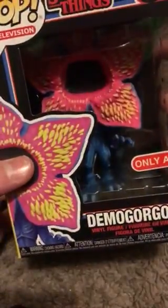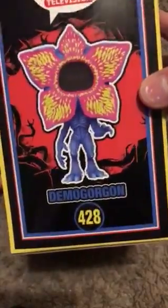Now for the Demogorgon. It's got like yellow, pink, and blue in its mouth. This one's number is 428.